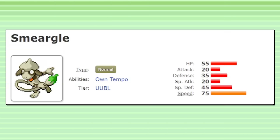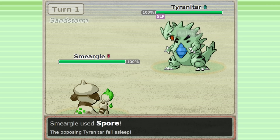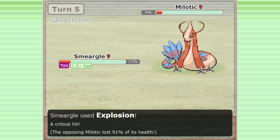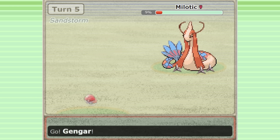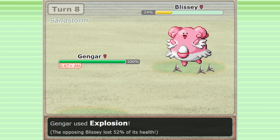Smeagol is a common aggressive spike setter in Gen 3. Since Smeagol can learn any move in the game, it has the useful combination of Spore, Spikes, and Explosion, which generate free turns to create spikes and allow you to prevent the enemy from acting. This is an aggressive opener that can cause a chain reaction that carries you to victory in the right situations.